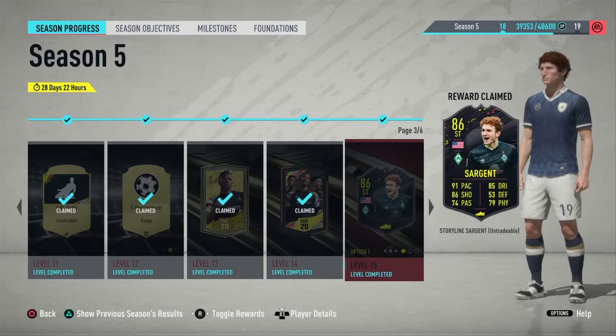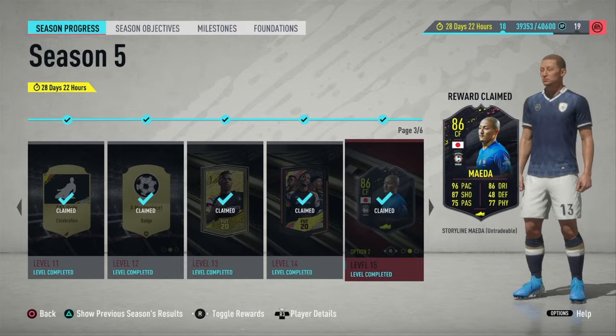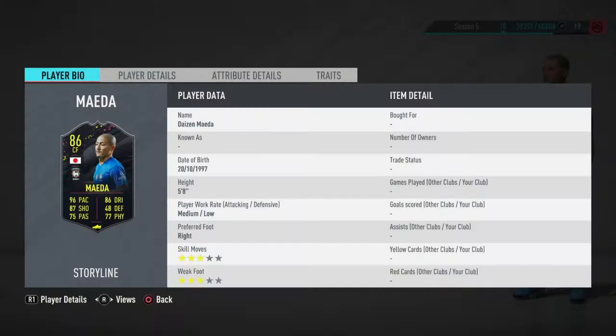This is Storyline Maeda. You can get them by doing the season objectives — once you reach level 15 you will have a choice between Sergeant Maeda and Thornsby. I chose Maeda because he's freaking fast: 96 pace, 87 shooting. That's great — he would make a super super sub.